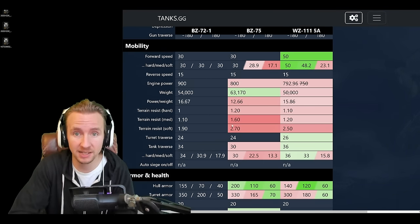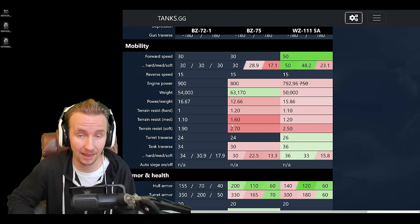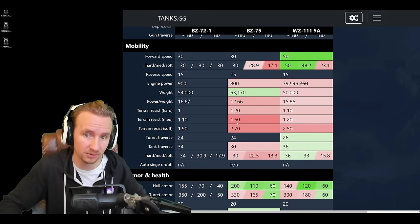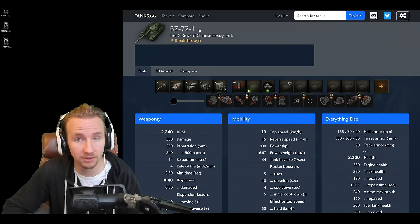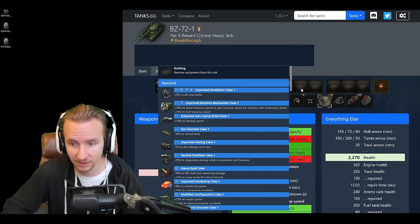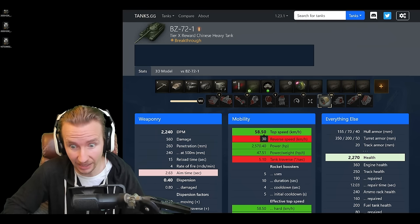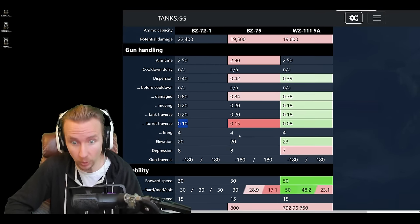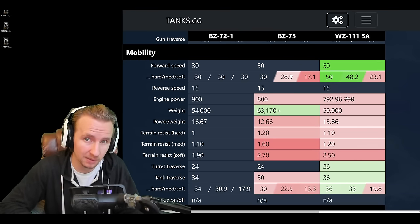Now let's talk about speed. Originally Wargaming were testing the BZ-72-1 with a 40 km/h top speed limit, which would have made it one of the fastest heavies in the game. The speed limit increases by 50% when using rockets, and this scales with field mods and equipment. With a bounty turbo, you can reach 58.5 km/h up from the base 30 km/h. Wargaming ultimately made it roughly the same kind of speed as the BZ-75.